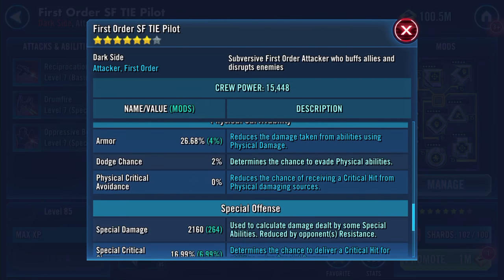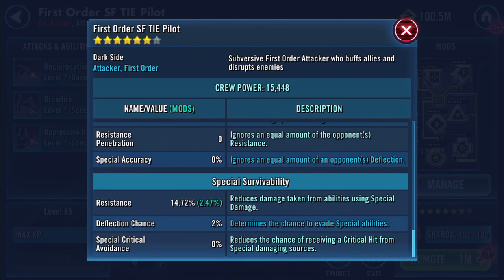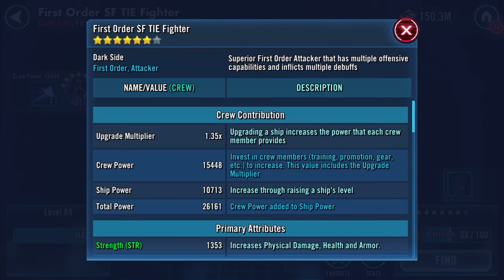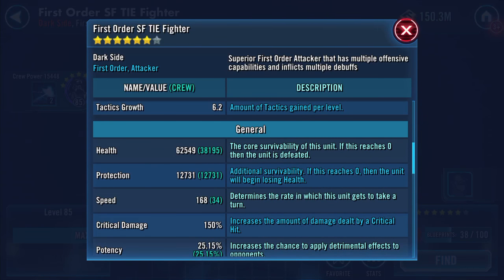1,815 physical damage, 2,160 special damage, 14.72 percent resistance. And as far as the ship goes - wow - 62,500 health, 12,731 protection, 168 speed.